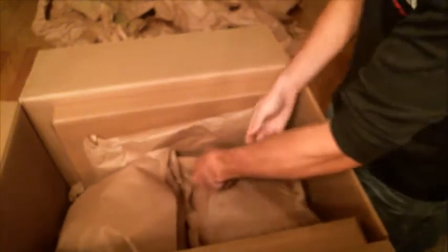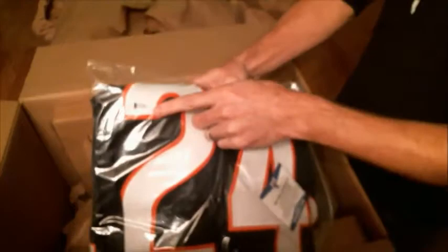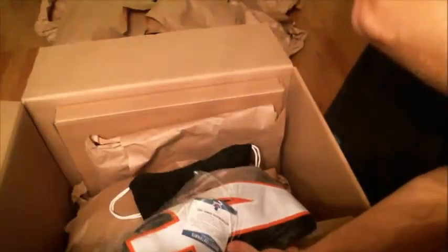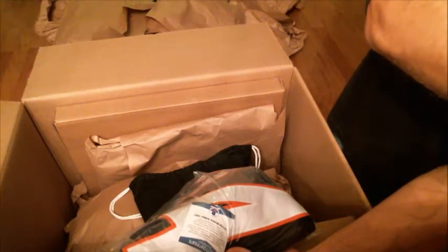All right, we got this stuff packed in here pretty good. First up, we got a Jordan Howard autographed jersey, Beckett certified. There's the auto — got the sticker on the jersey and the card. He didn't do squat for me today in fantasy. Last name H, that's going to Arturo.